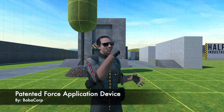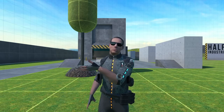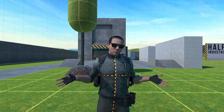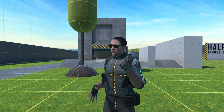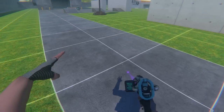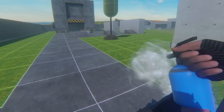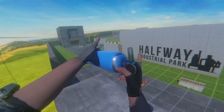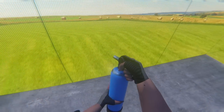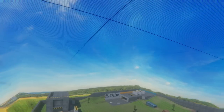Up next, we have the Patented Force Application Device by Babacorp. Babacorp has made amazing mods in the past, from Boneworks all the way to Bone Lab, and this one is no exception. Have so much fun blasting off with this one — you can use it on vehicles, yourself, enemies. We're going to go into Babacorp and select the force application modifier. Look at this thing — it's cool! I believe if you squeeze it here — whoa! If I hold it in both hands... yeah, I've got myself a jetpack! Hell yeah! I'm going too high — oh no, hit!